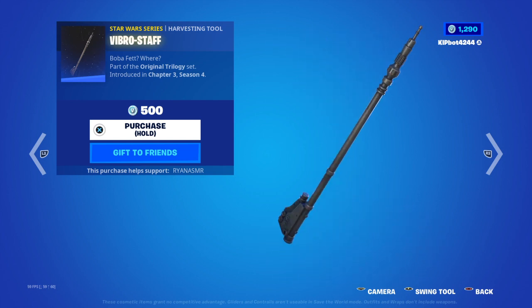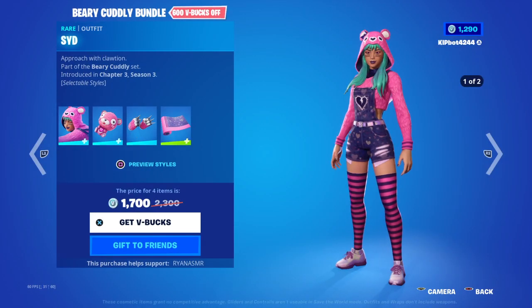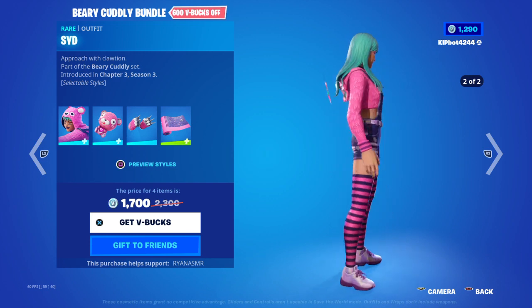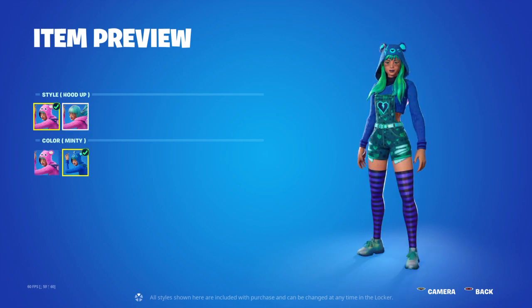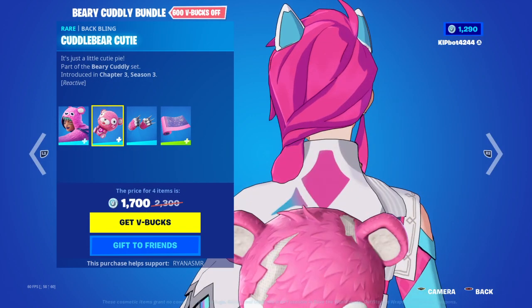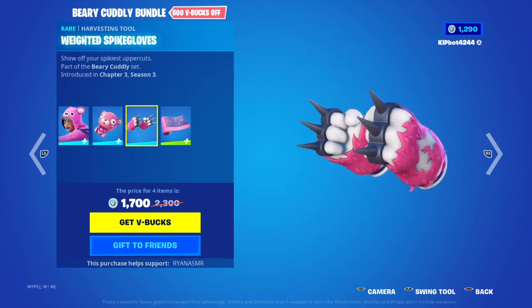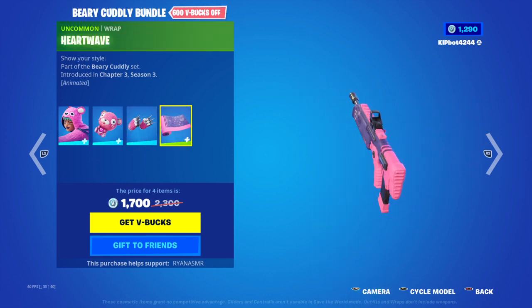Vi. Barely Cuddle Bundle — you've still got Sid. You can have hood up or hood down, and you can have a minty version as well. You've got Cuddle Bear Cutie — it's adorable. Weighted Spike Gloves. Heartwave.